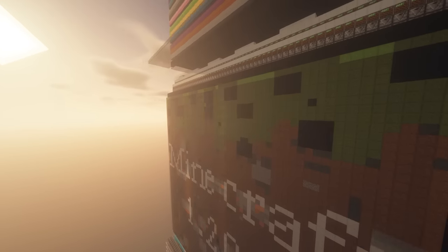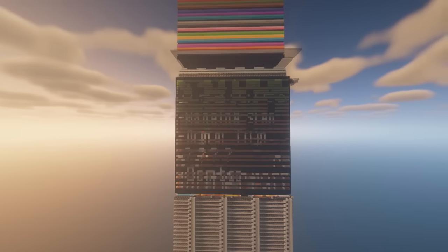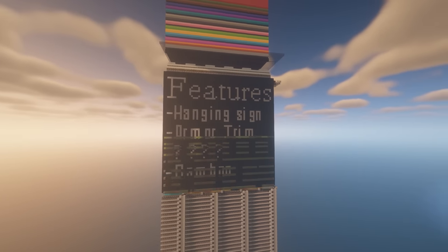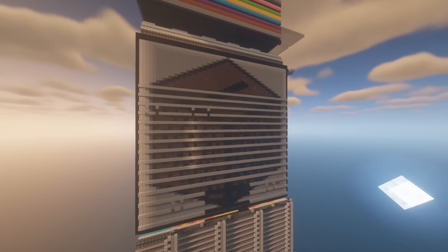The 1.20 update introduces a game-changing feature in Minecraft that's overlooked and under-appreciated by most. Do you know what it is? It's the ability to store data more efficiently using discs and jukeboxes.